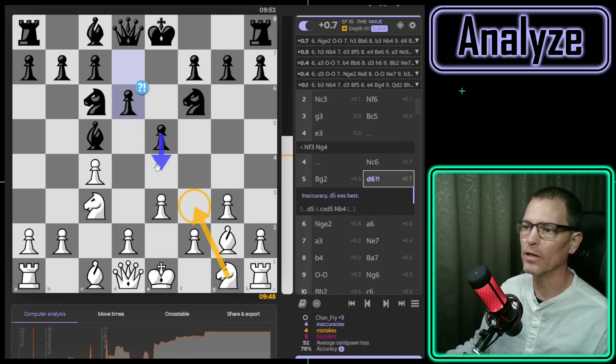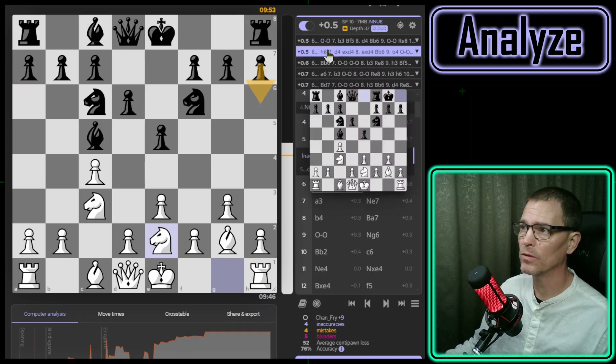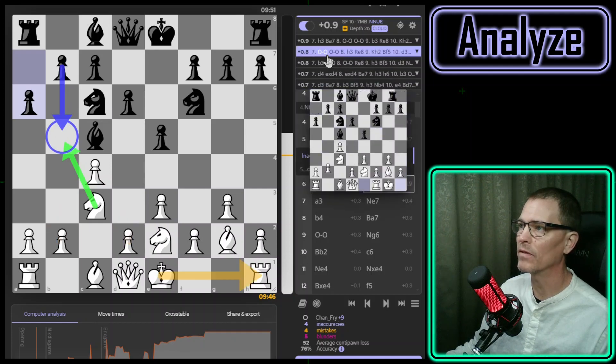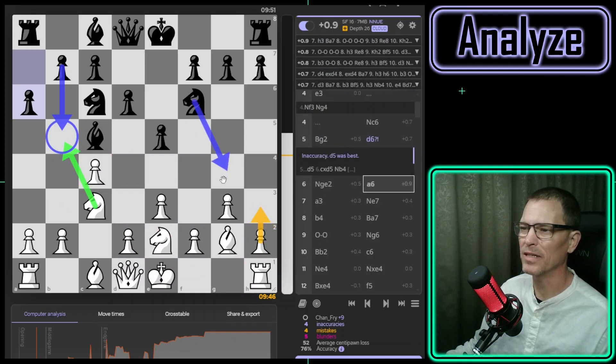I'm trying to remember why I decided against knight to f3 — I think it looked like they could just play e4 and immediately challenge the knight, so I thought about putting it on e2, and the engine says that's my best move. Now I should expect my opponent to castle, play h6, bishop to b6, a6, or bishop to d7. They did play a6 — either to keep my knight from coming in there or maybe preparing b5. I don't see b5 in any of the lines. It looks like h3 is what I should play here.